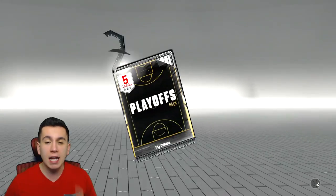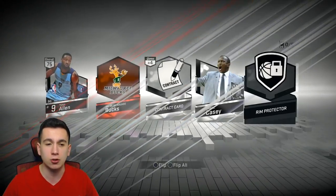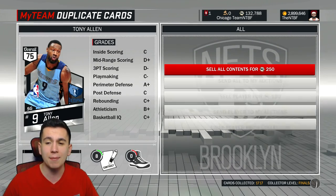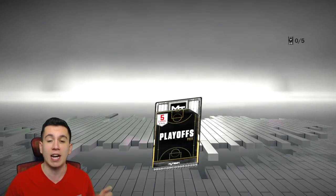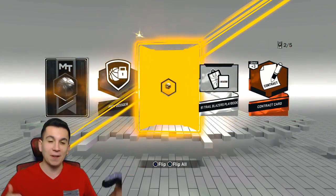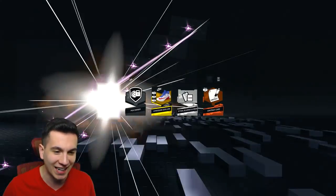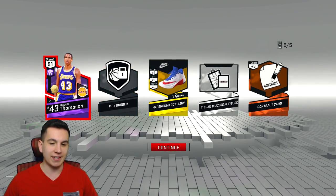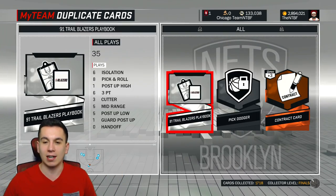Give me Giannis, let me be great. These packs are such trolls right now. I just want the Diamond Greek Freak — that's all. You guys can give me trash, trash, trash, but as long as I get Diamond Greek Freak I'm going to be chilling. We got an Amethyst! I feel terrible because I should be excited, but I just wanted Giannis — it's a Michael Thompson. Maybe he goes for a little bit on the auction block. I guess it's cool that we got a new card.